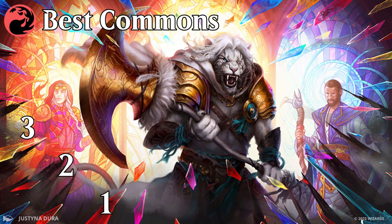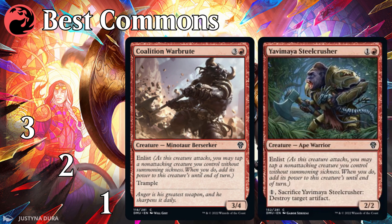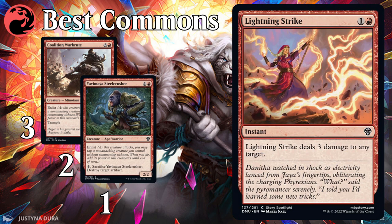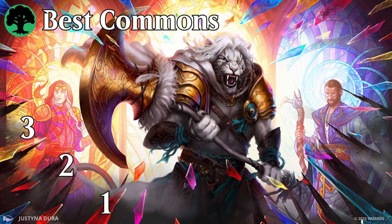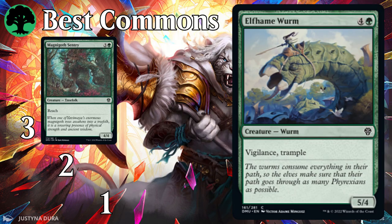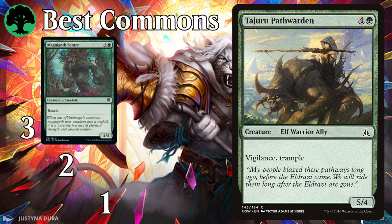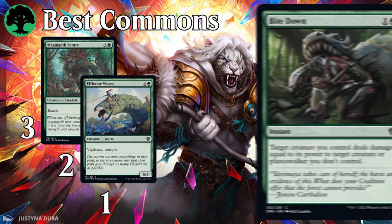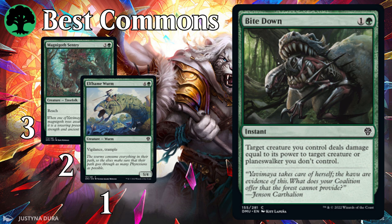Moving on to red, number three and number two are Coalition Warbrute and Yavamaya Steel Crusher. Enlist is a powerful ability, especially on big creatures or combined with Trample — time may prove me wrong, but I think these will be very good. And number one is Lightning Strike — a two-mana Lightning Bolt is still very powerful. For green, number three is Magna Goth Sentry, a solid body. A vanilla 4/4 for four isn't as awe-inspiring as it used to be, but the added reach will be important tech against White and Blue's many Flyers.